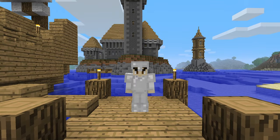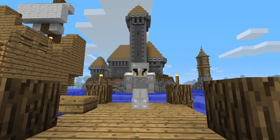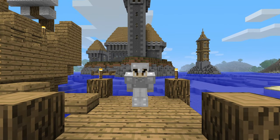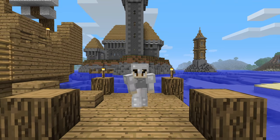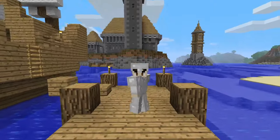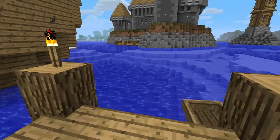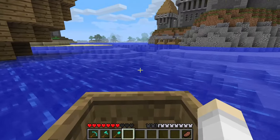Hello everyone and welcome to another Minecraft Beta world tour. You may be wondering what is that behind me — well, that happens to be an outpost that I have been working on for a long time. It's supposed to be a naval outpost where the naval officers of this world check and guard the shores of this tiny little village. The goal of this world update is to show you guys what's been added over there and give a bit of an update about me and my life.